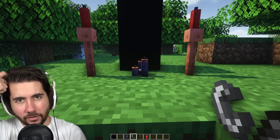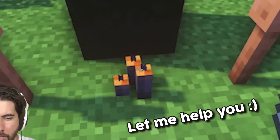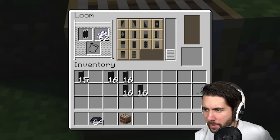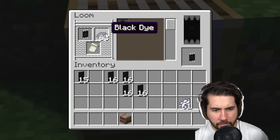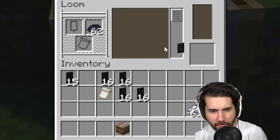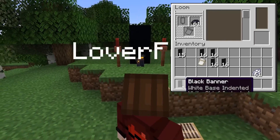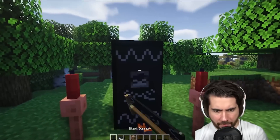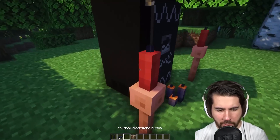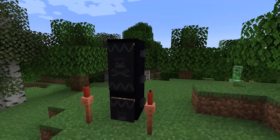We're gonna light those up — you can't see the fire because I turned particles off, but pretend it's there. Now for the banners: there's no skull and crossbone banner by default, but if you put a color dye in and then override the color, it gives a really subtle outline, which is actually a cool little trick. Pop down the banner, put some buttons on the side, and it gives it this real spooky vampire 'suck your blood' type vibe. It's a really cool, creepy build.